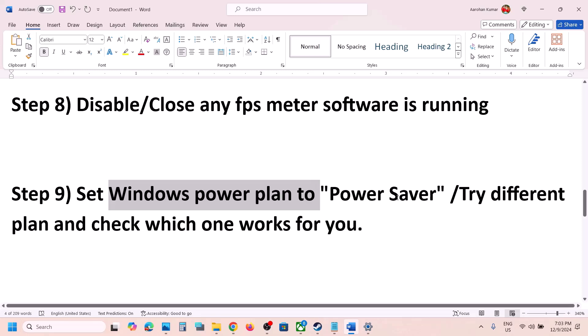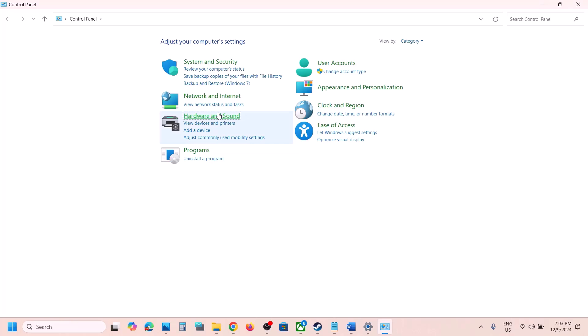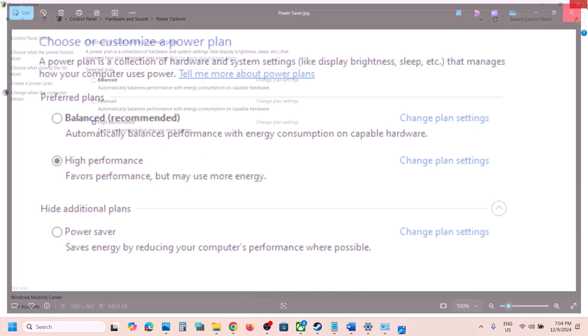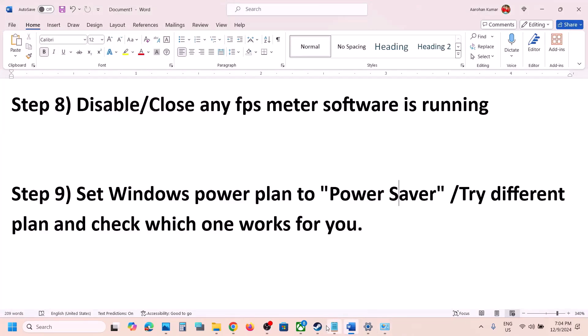The next step is to set the Windows power plan to Power Saver. Type Control Panel in the Windows search box, go to Control Panel, then Hardware and Sound, then Power Options. Select Power Saver and then launch the game and check. You can also try Balanced or High Performance to see which one works for you.